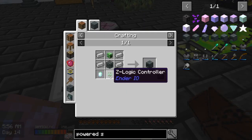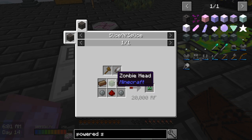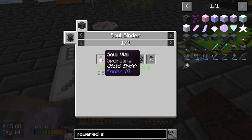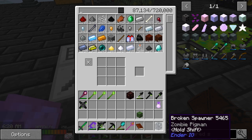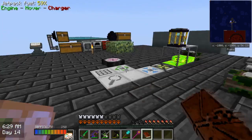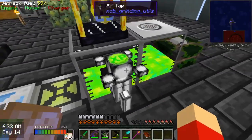What do I need for this? Z-logic — so I need two silicone, redstone, zoom. I have 65 of them. One in a soul binder? Soul binder. I don't have that. I don't have that.